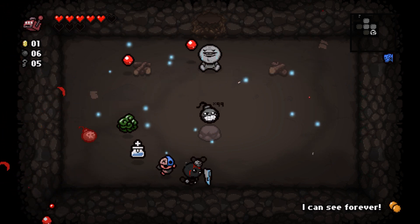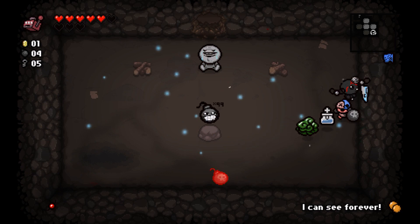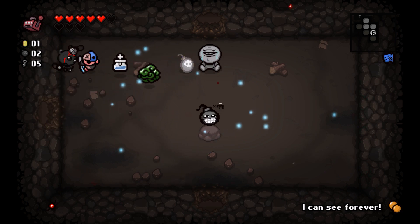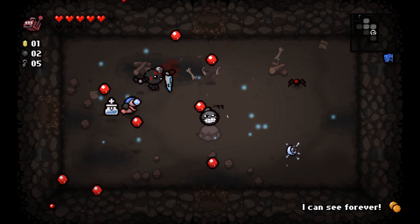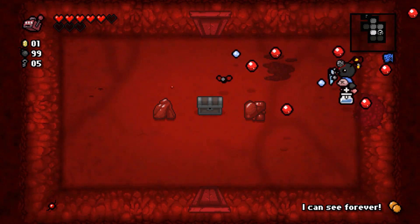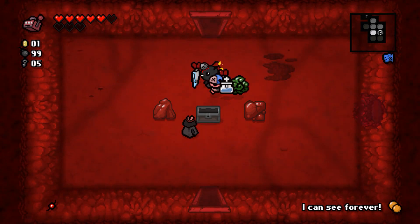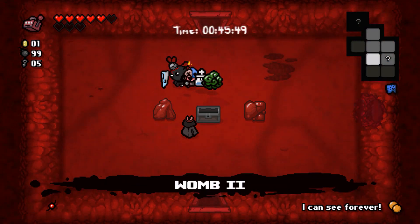I could just bomb out every single side and grab 99 bombs — I'm fairly sure it maxes at 99. Another chest to check — it's full of spiders, so not always full of good stuff. Moving on. The Hoof trinket I believe makes you run faster, but I'd rather keep the Rosary thing since I'm fairly sure that gives more spirit hearts.